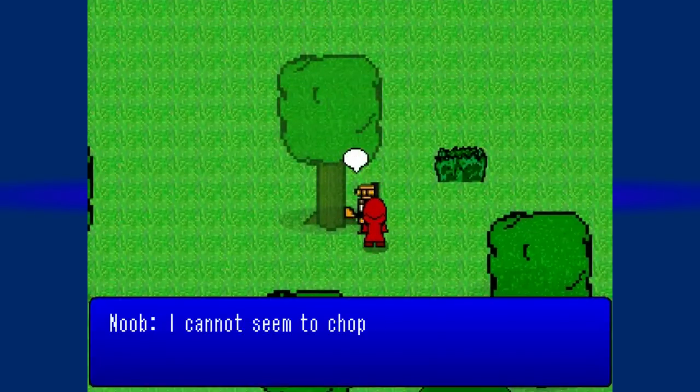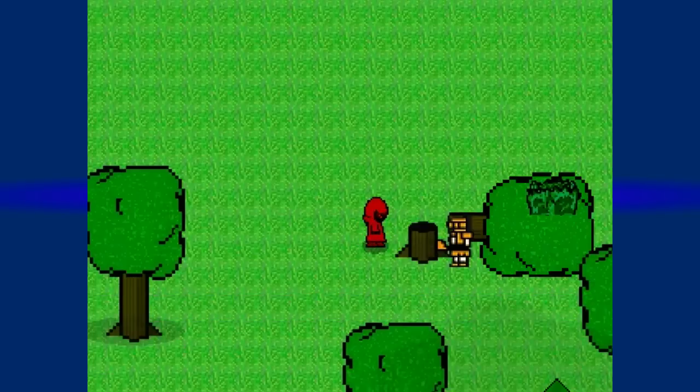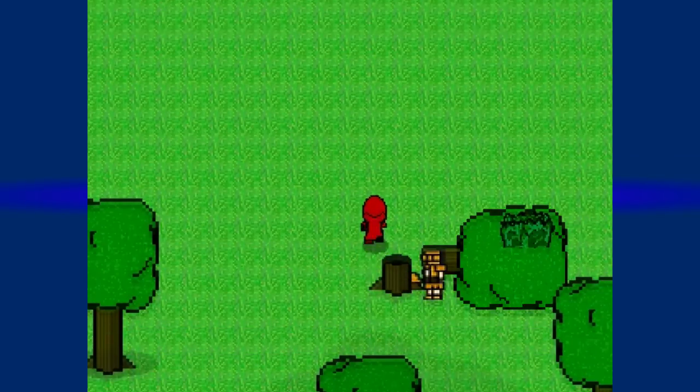What does he have to say? Oh, I cannot seem to chop this tree. Hmm. Hey, this is my spot! And then he stops chopping. Interesting, right?